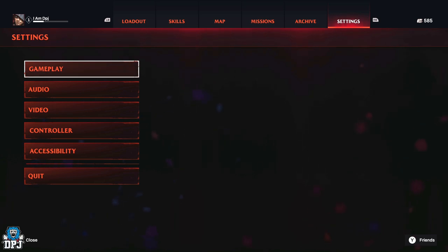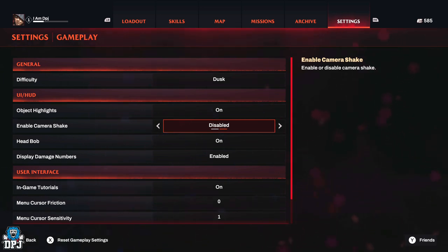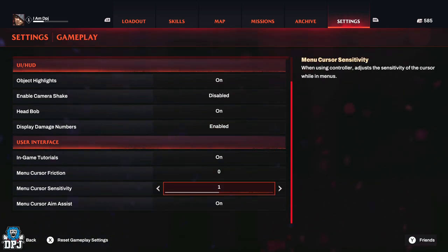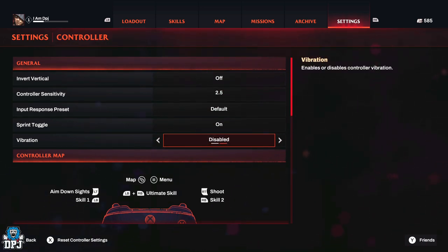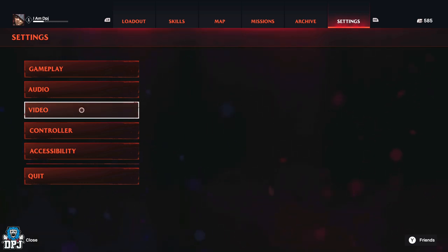Go to your settings. First up, go to gameplay and turn off camera shake — this thing is pretty bad, so yes, turn this off. There's nothing else majorly that needs changing in that section. I also can't stand controller vibration, so turn that off too. As for sensitivity, that's something you need to figure out for yourself — it feels fine for me at standard. Now we need to go to video settings.